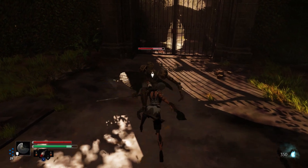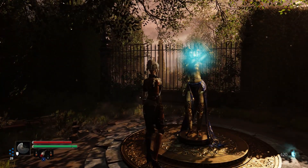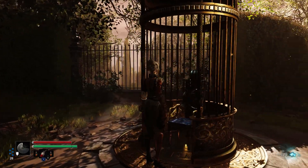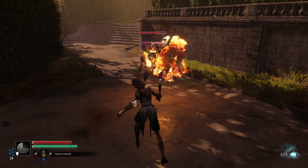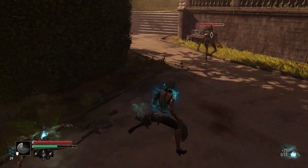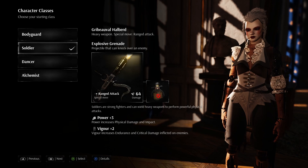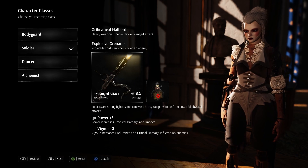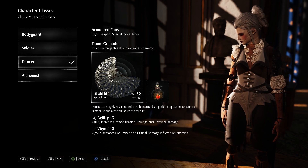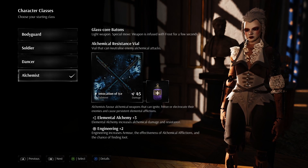The gameplay of Steel Rising is your typical Soulslike game. There is the stamina-based combat, a sort of bonfire system which also respawns enemies, and a healing system where consumables replenish after resting at checkpoints. The combat is the bread and butter of the game. At the start, you are able to pick from 4 starting classes, each with their own unique playstyle and stats that highlight each class's unique weapons.